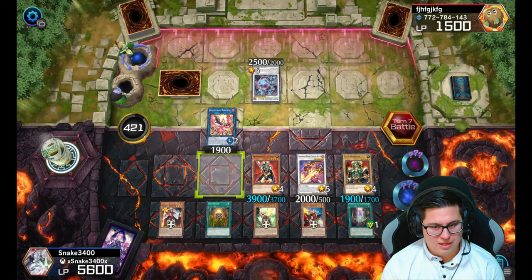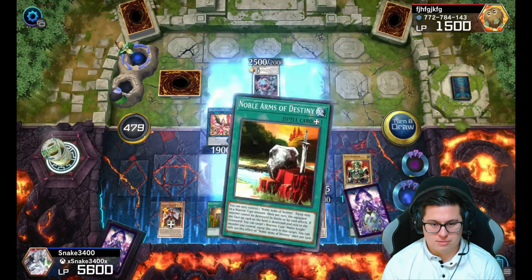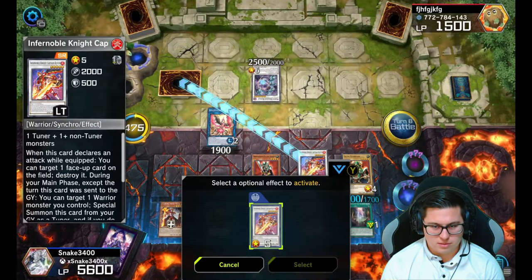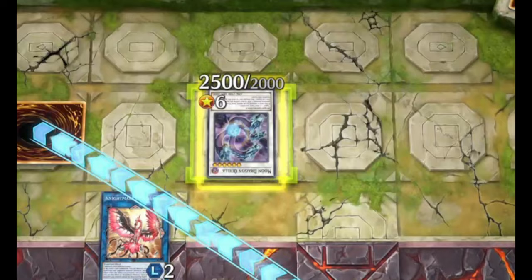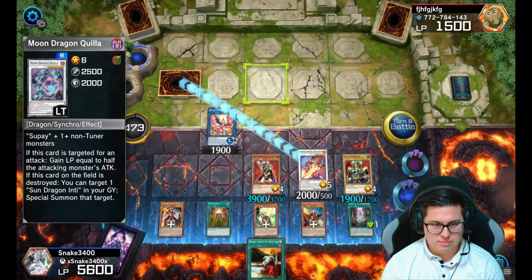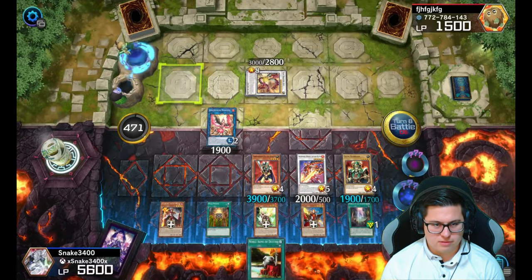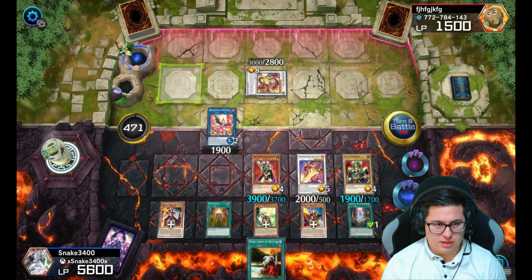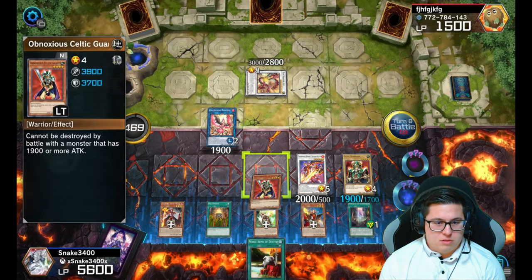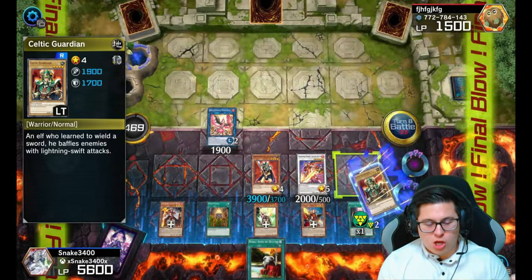He sets one — can't be destroyed by battle, we already know. Straight to battle phase. We destroy this guy and we're going to use the effect to destroy the other one too. You don't get anything back — double destroy. Continue to attack. Sand Gang — he might get something. Obnoxious, let's go ahead for the win with the classic Celtic Guardian attack.